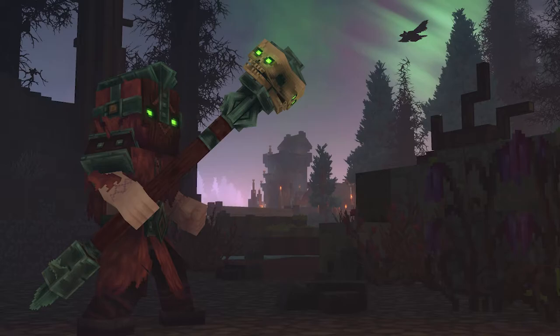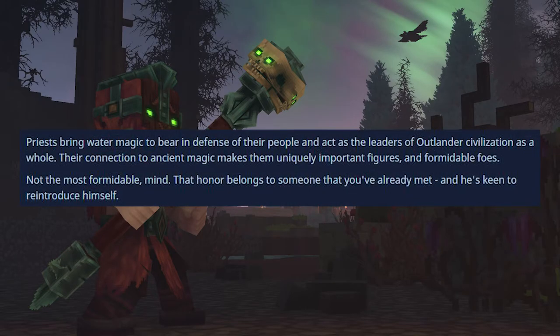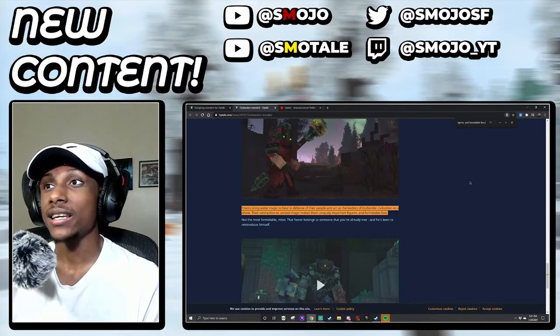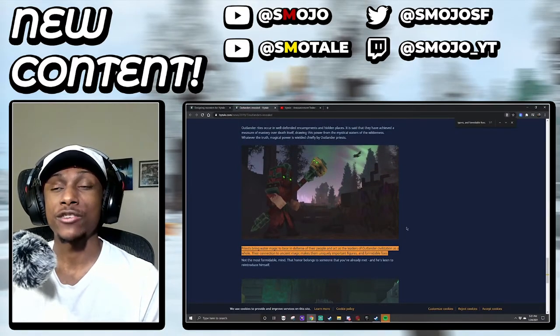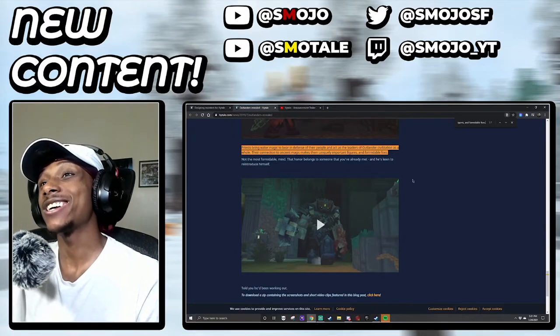The priest brings water magic to bear in defense of his people and acts as leader of the Outlander civilization. Their connection to ancient magic makes them uniquely important figures and formidable foes. But not the most formidable - that honor belongs to someone we've already met who is keen to reintroduce himself. This statement basically tells us the king or leader of the Outlander civilization is a priest, and that priest is going to be a pretty dangerous boss.